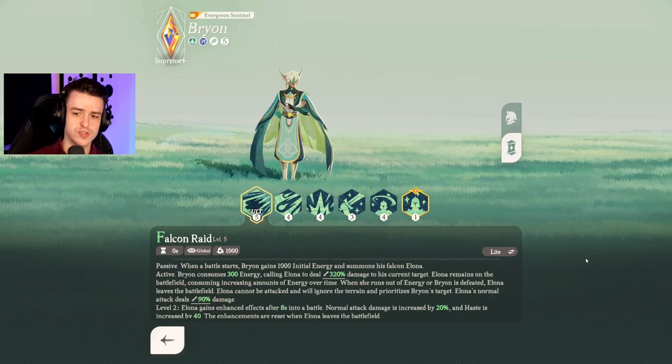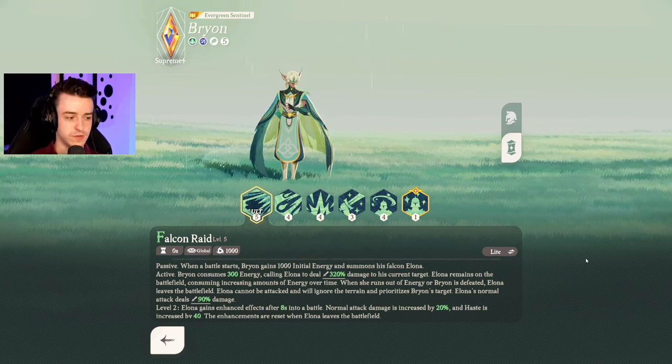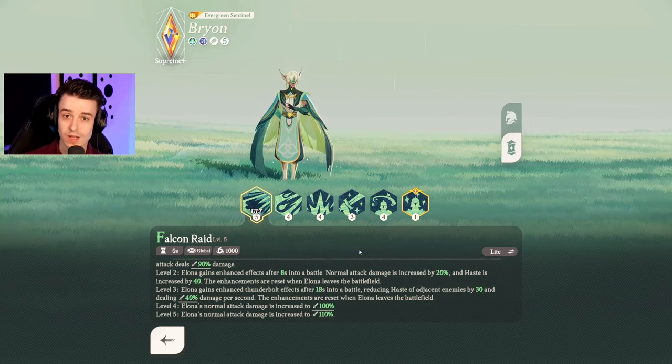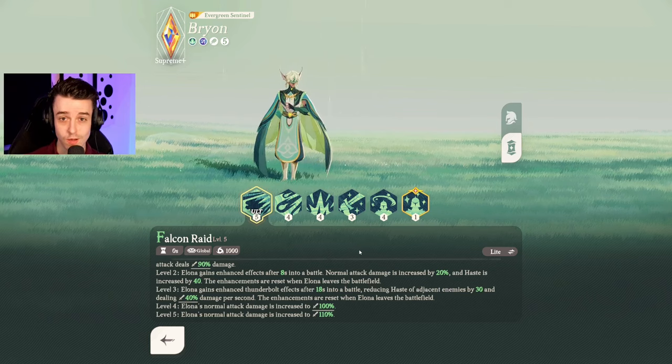If looking for a more traditional DPS from the Wilder faction, consider Brian, as he's able to provide a lot of damage pressure quickly. Do bear in mind he's a bit of a glass cannon, so you need to protect him to get his damage off. However, once he does pop off, he can devastate the opposing team. Similar to Cecia, Brian has a summon — his falcon companion — and his falcon can provide a lot of extra damage for Brian as well. Whilst his falcon is on the battlefield, Brian receives a buff too.